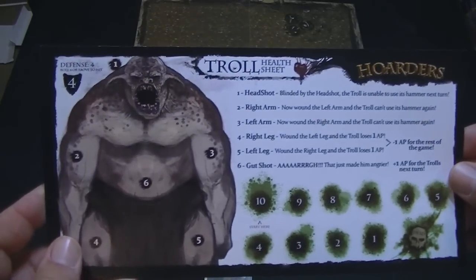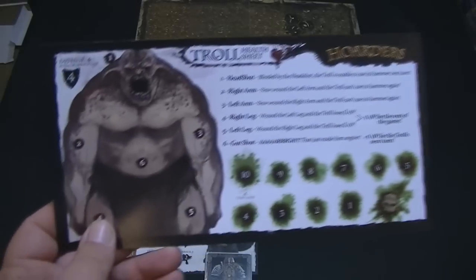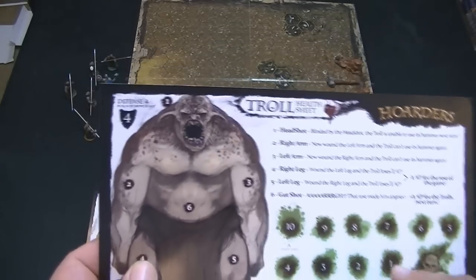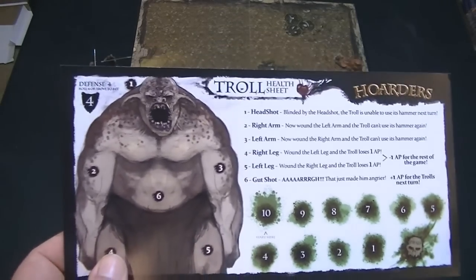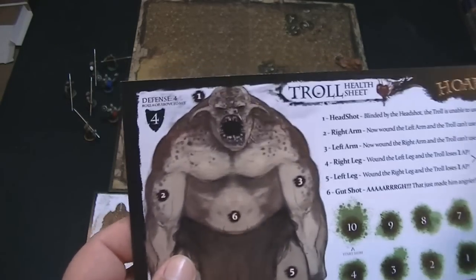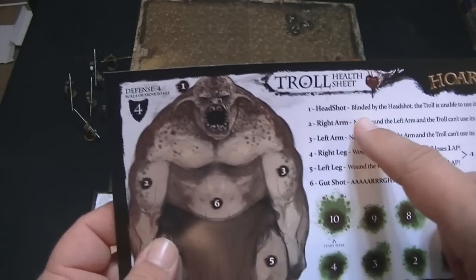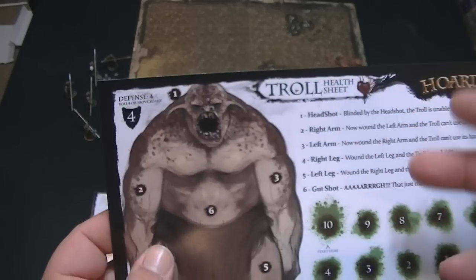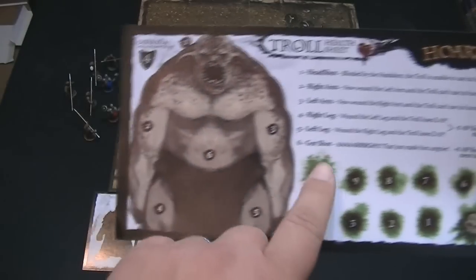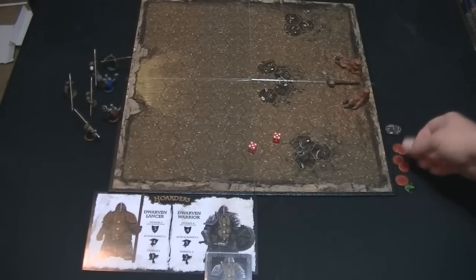The troll player has a troll character sheet with a health bar — when you take damage, you move your health bar down, and at zero you're dead. The troll regenerates one hit point each turn as long as they're alive. The troll has a defense of four, so a successful attack on one die is four or higher. When hit, the dwarf rolls an extra die to see where they hit: on a one, the troll is blinded and can't use his hammer next turn; on a six, the gut shot gives the troll plus one action point for their next turn. A damage marker is placed on that spot.